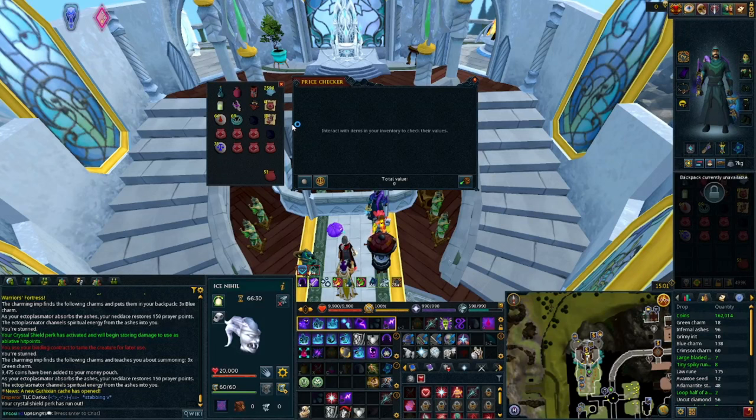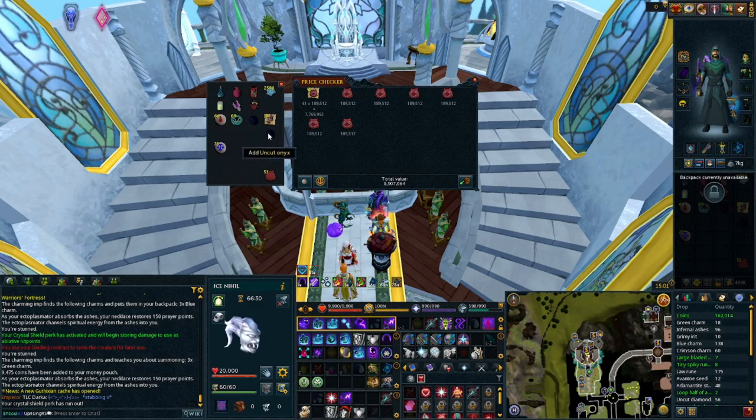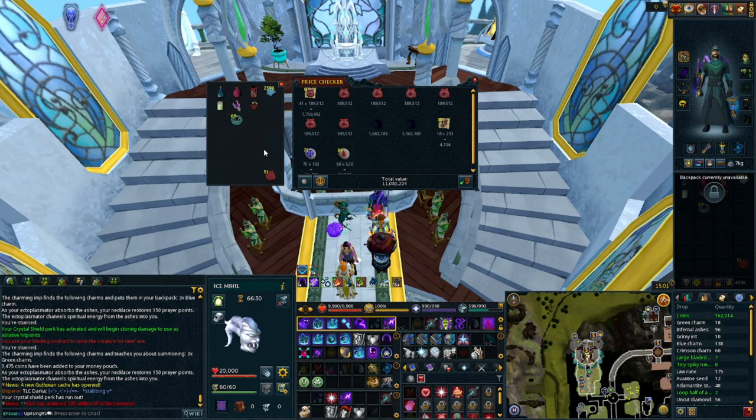After about 10 minutes of killing Calgarian Demons I got around 500,000 GP from alchoables, 47 Calgarian Demon Binding Contracts, 2 uncut onyx, some runes, and some fire talismans. Leaving herbs and uncut diamonds on the floor, I made about 11.5 million GP total from 235 demons killed — which means you need 235 binding contracts for 10 minutes of prep, and 50 minutes of actual killing.